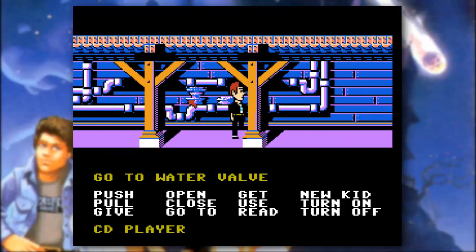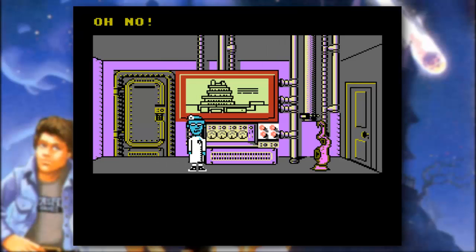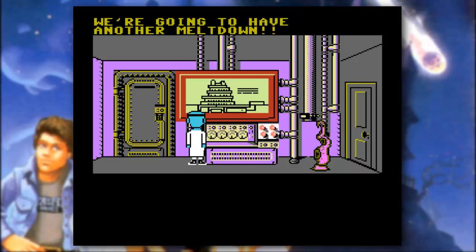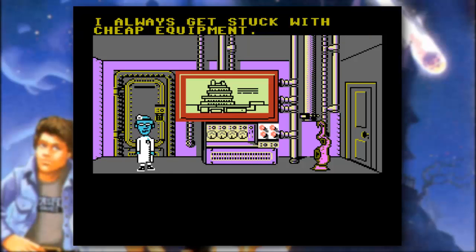Here we have a water valve. Can we open the valve? We want to open it. There we go — something happened. The pool is empty again! We're going to have another meltdown. Another one? Does this happen often? How can I take over the world when I'm on a budget?